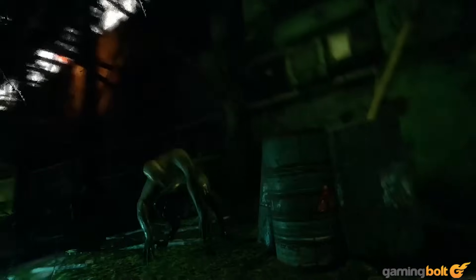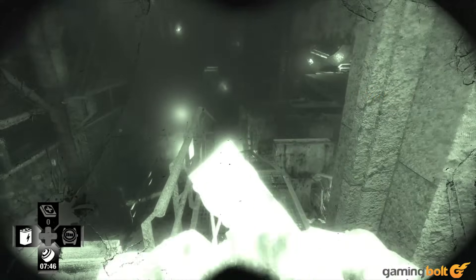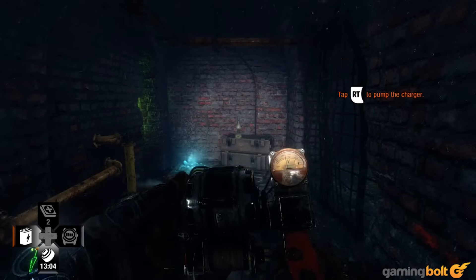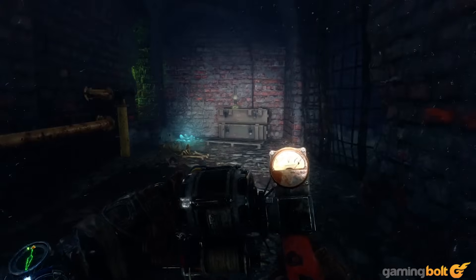At times, you'll even come across enemies that attack you only in the dark and cannot stand the light, making the darkness that much more terrifying. So don't wait until the very last moment to charge your battery-operated items — do it well beforehand. If you see your flashlight flickering or growing dim, just pull out your charger and charge it immediately.